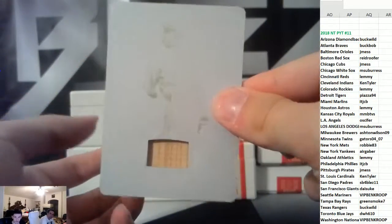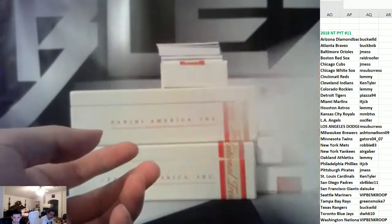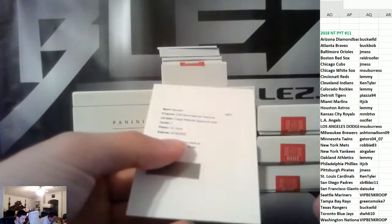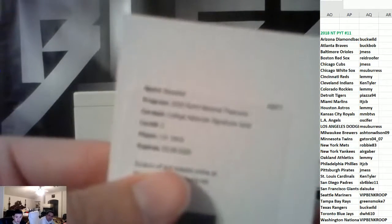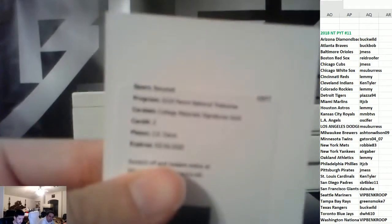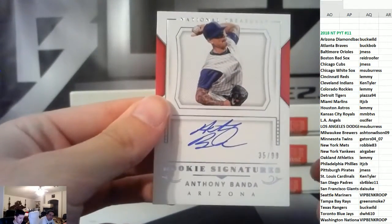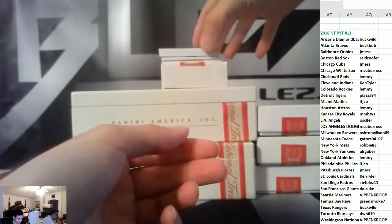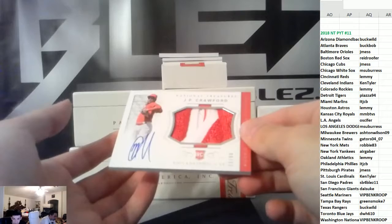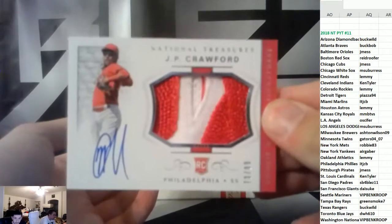Keeping nice cards of Lefty. BCK, that Cousins card is that big? That's sick. We have J.B. Davis for the Houston squad. To 99, we have Banda, Diamondbacks. First RPA is J.P. Crawford, Phillies.